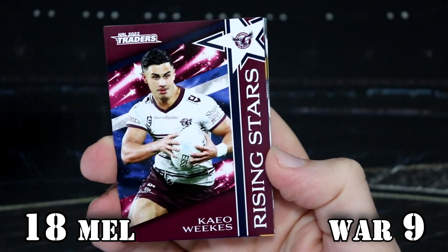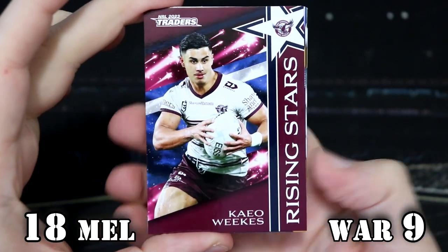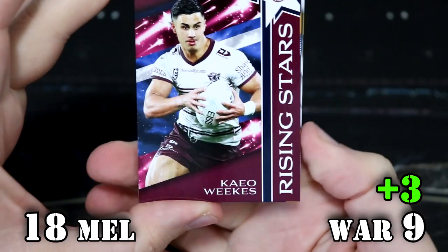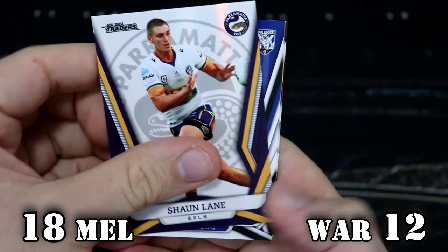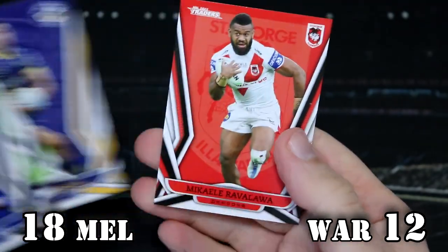This is the Warriors pack. We've got another Rising Star — we've got Weeks for the Manly Seagulls, so that's three points. They're now on 12. Let's check the Pearl Special and see who we have — it's Shaun Lane for the Eels, so that score remains unchanged.